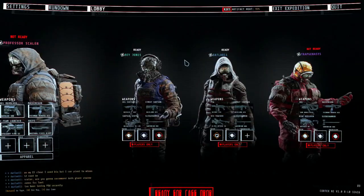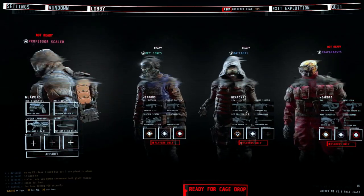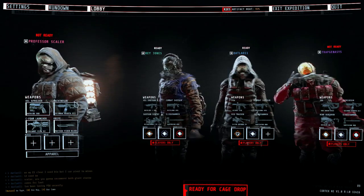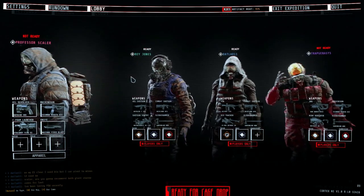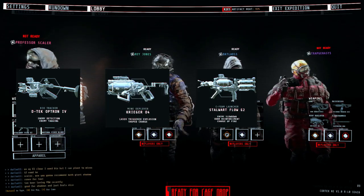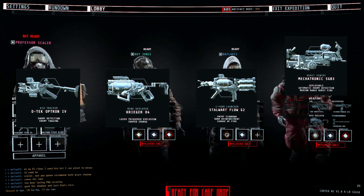Hello everyone, Professor Scaler here and welcome to the alternate R2-E1 level guide. I know many of you have been waiting for this one for quite a while, so let's start off like we always do with your recommended loadout. This time around I recommend you bring a bio tracker, a mind deployer, a sea foam launcher, and a close to mid-range sentry — either a burst sentry or a shotgun sentry.